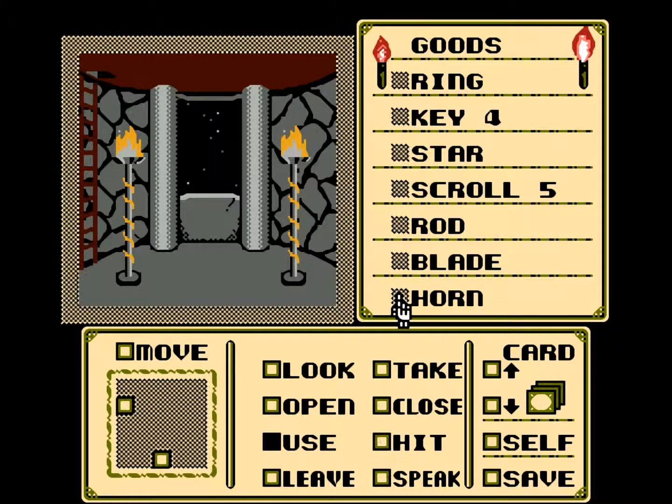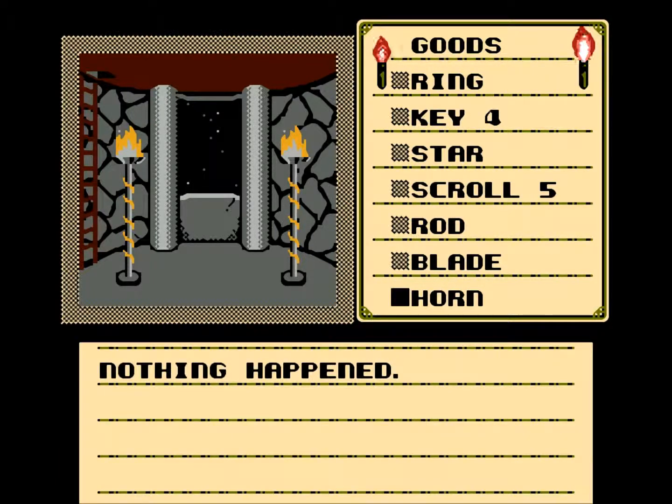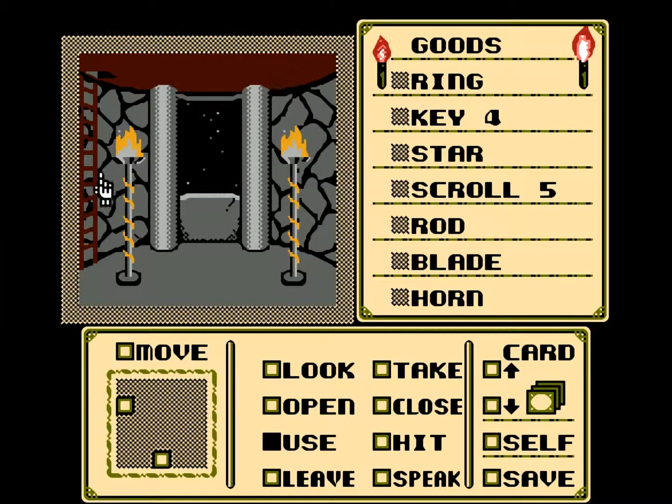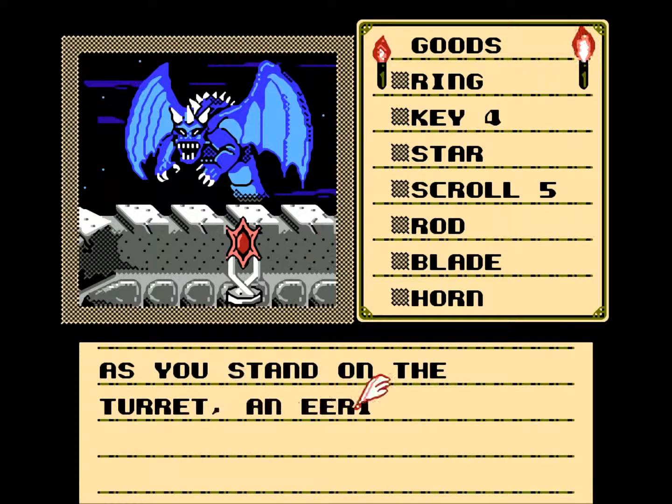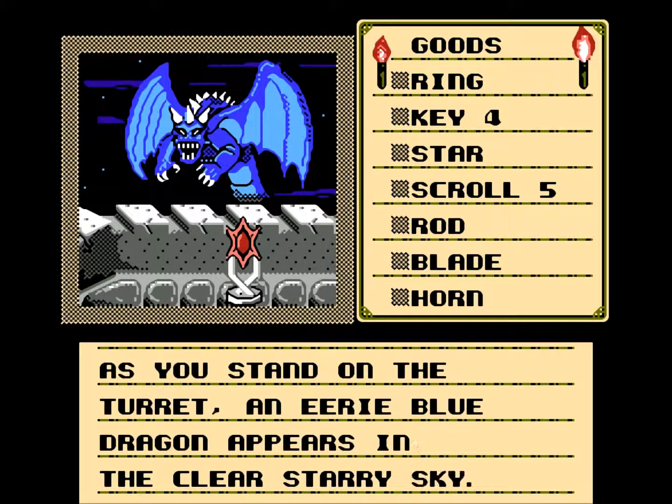And now we can pick up the horn. Can we use it? I don't want to use the blade. But nothing happened. Let's come... Oh my... It's a dragon!